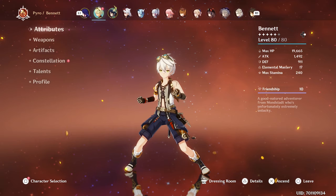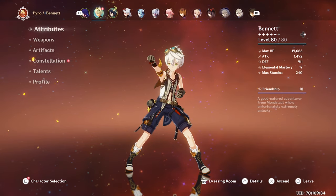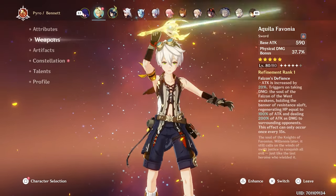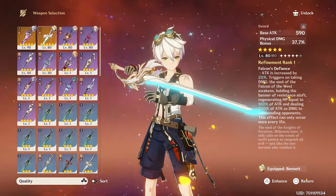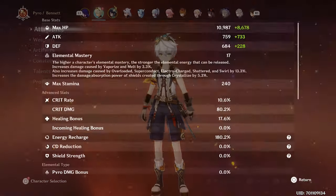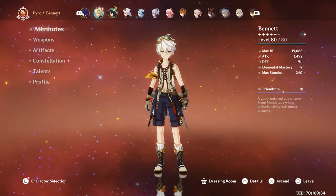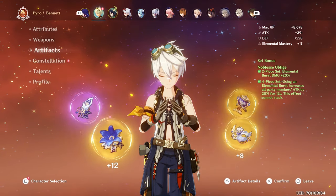Bennett — best boy Benny. If you don't like Bennett, what are you doing with your life on this game? He's one of the best supports in the game to this day. 1,400 attack. I noticed after the fight that we were running the wrong weapon — we should have been running the Festering Desire, which would have brought us to 222 recharge, but we were running a different one which brought us to 180 recharge, which is probably partly why we messed up the rotation a few times. 10% crit rate, 80% crit damage, mastery 17 — it doesn't matter. We know why we run Bennett.